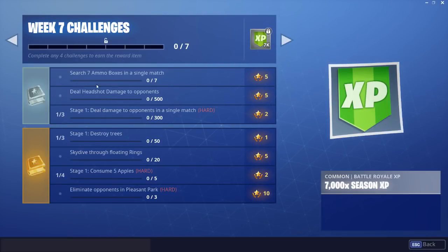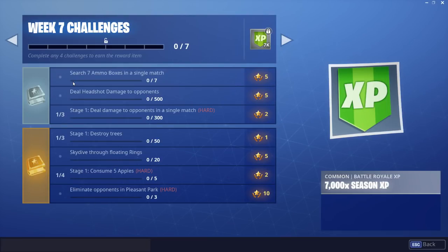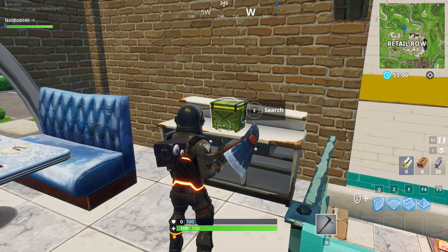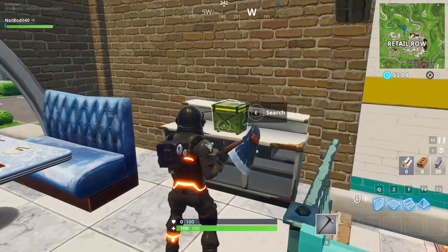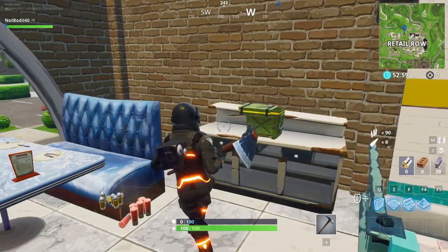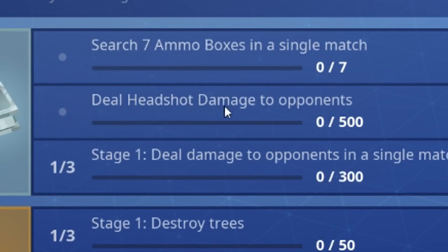The first challenge for free battle pass players — so no battle pass required — is to search seven ammo boxes in a single match. This is an ammo box; they spawn everywhere around the map. You just need to find seven of these in a single game. You can drop anywhere and look for them.